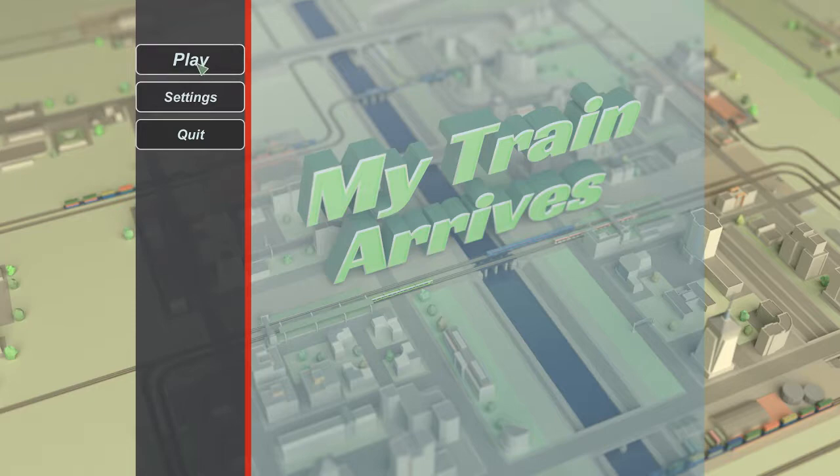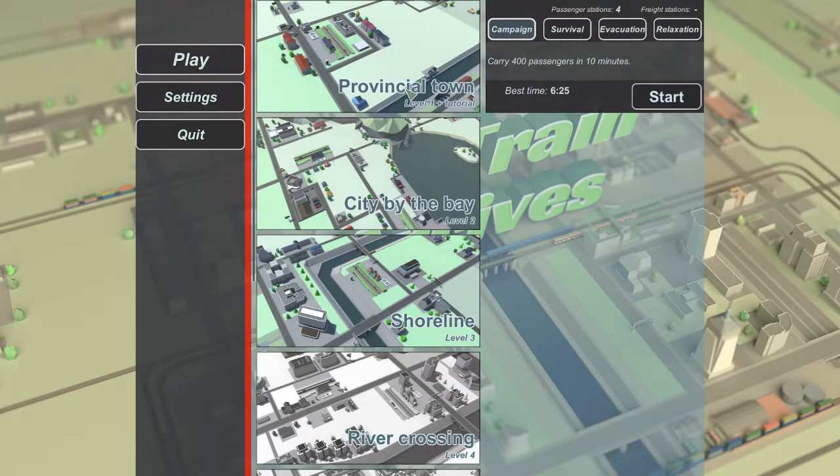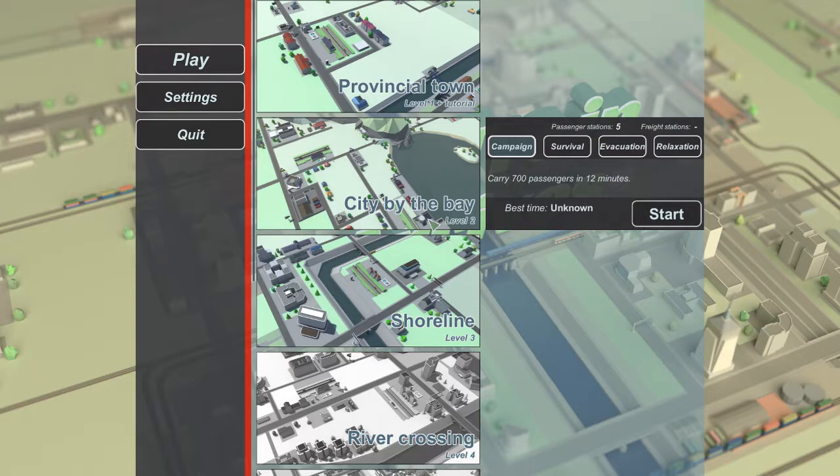So with that said, I've done Provincial Town and now I'm going to try City by the Bay, which I have never tried. I don't know what it looks like — I'm about to find out. I'm doing the campaign scenarios. This one is carry 700 passengers in 12 minutes. There is a survival mode, evacuation mode to move 900 passengers, or a relaxation mode. But I'm doing campaign mode, so let me start City by the Bay and see what happens.